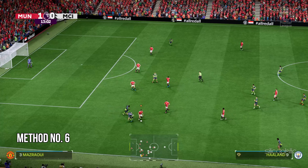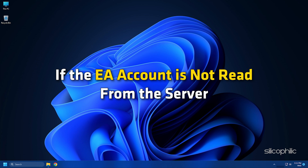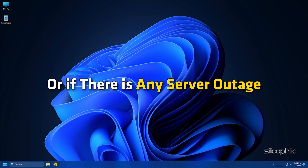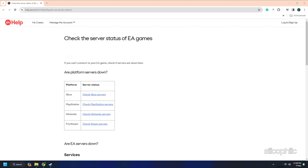Method 6: Check the EA game server status. The error can also occur if the EA account is not read from the server. This can happen if the server is under maintenance or if there is any server outage. So you can check the EA server status from the provided link. If there is any outage report, wait for some time and then check again.